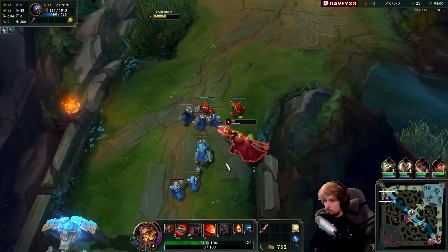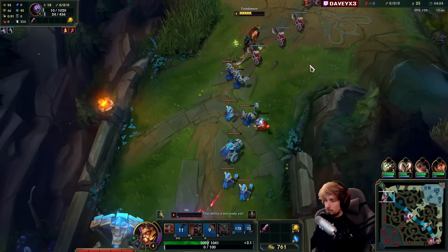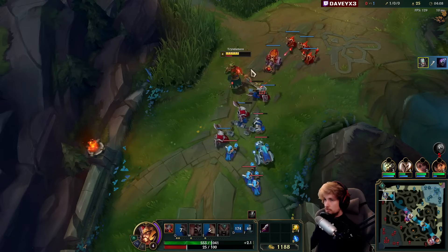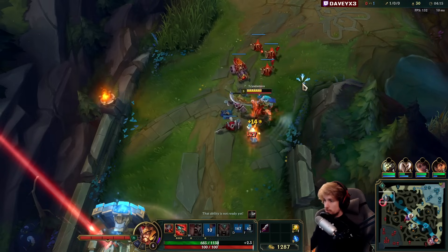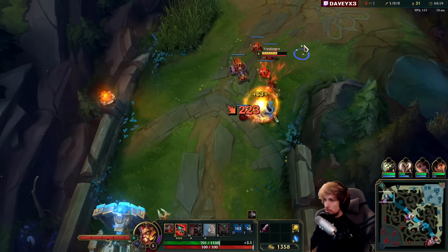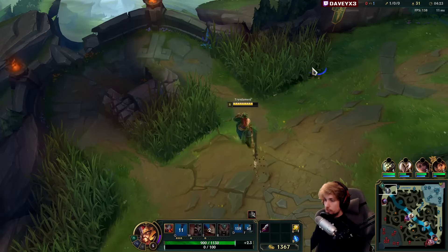Come closer — yeah, that should be about enough. There you go! Managed to catch him. We do have a small problem because I suspect Viego is on his way back and I have no summoner spells anymore. That's a little bit of a problem, but okay — seems like he's not moving up to me, cool.